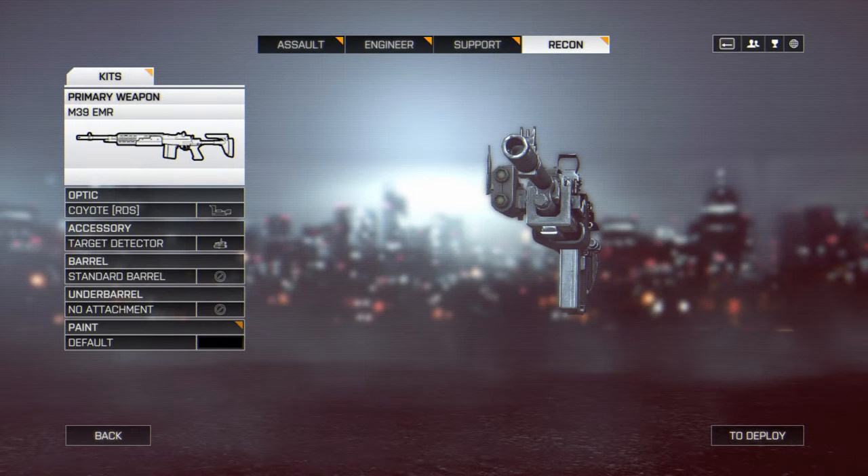For my attachments on the M39 EMR, today I'm going to be running the Coyote Red Dot Sight — the equivalent of the American Reflex and Russian Cobra Red Dot Sights. I'm using this Red Dot Sight instead of an ACOG because I've only recently unlocked this particular DMR, though this is not to say the Red Dot Sight isn't effective outside of 50 metres. Since I'm also using this DMR for more CQB environments, I'm also running the target designator once again to detect enemy players in front of me and improve tactical awareness. Once I have a barrel unlocked, I will use the heavy barrel to reduce maximum ADS spread by up to 50%, as well as the angled or folding grip to reduce first shot recoil by up to 33%.